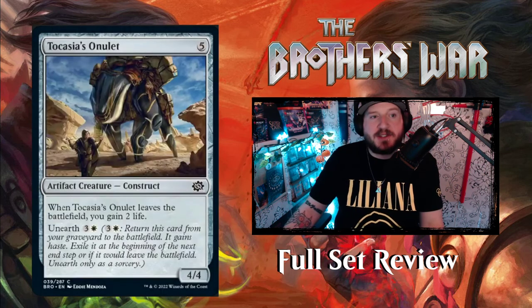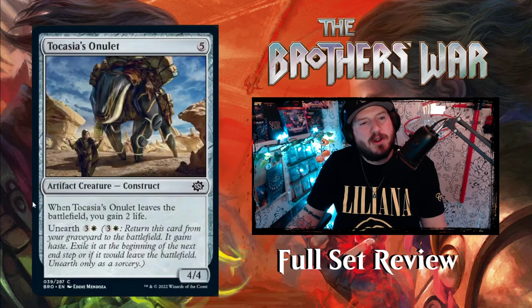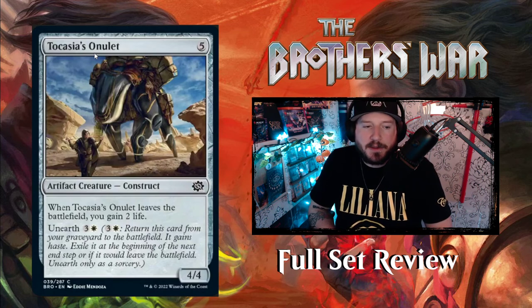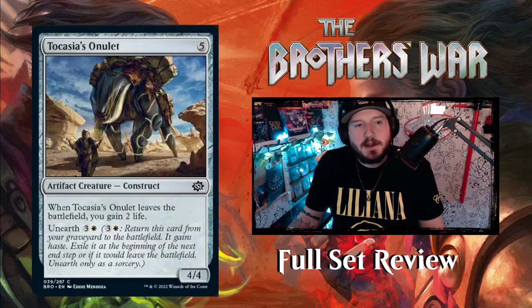Tocasia's Onulet — it's like a mechanical pack mule with big hinges and gears on its joints. Five colorless for a 4/4 Artifact Creature Construct. When Tocasia's Onulet leaves the battlefield, gain two life. It has unearth three and a White — so you get to gain that life twice if you want. Pretty cool.